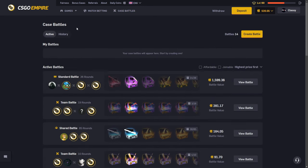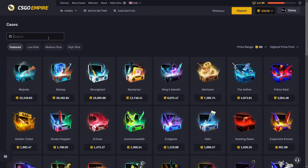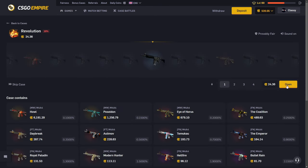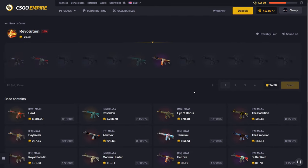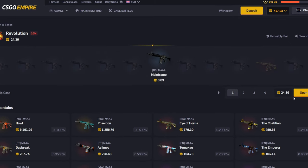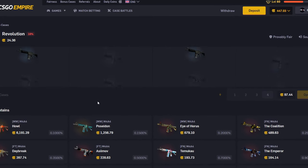You guys are probably sick and tired of watching me open up the revolution case all the time, but I don't care. Until I get the howl, I will not stop opening this case. We've gotten every single other item in the case — I think the coalition is the only one we might not have — except for the howl. It's sort of my achievement; I want to hit the howl.